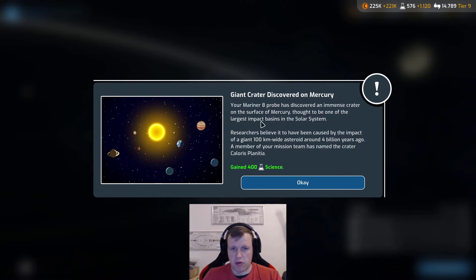Giant crater discovered on Mercury. The Mariner 8 probe has discovered an immense crater on the surface of Mercury, thought to be one of the largest impact basins in the solar system. Researchers believe it was caused by the impact of a giant 100-kilometer wide asteroid around 4 billion years ago. A member of the mission team has named the crater Caloris Planitia.